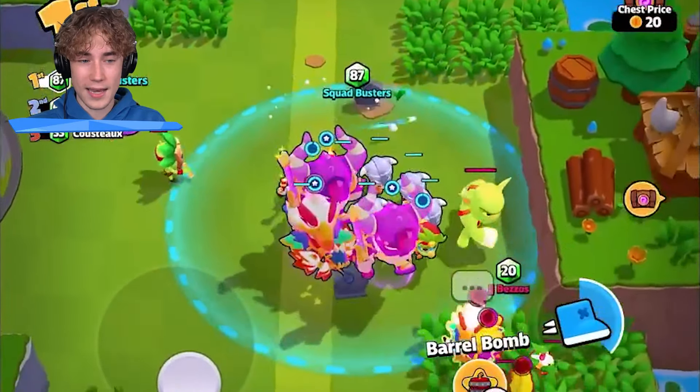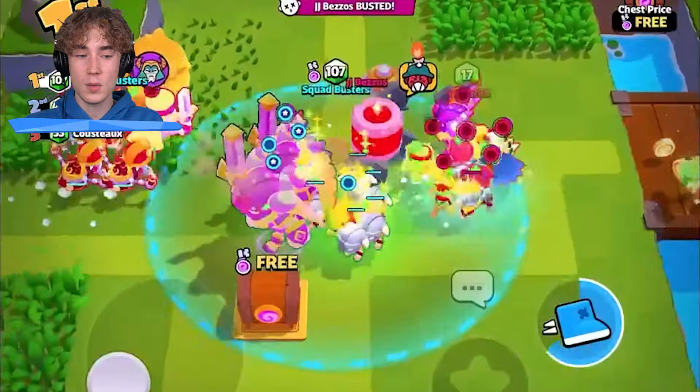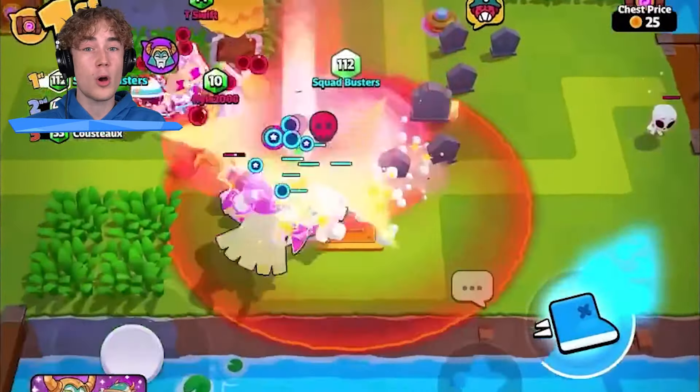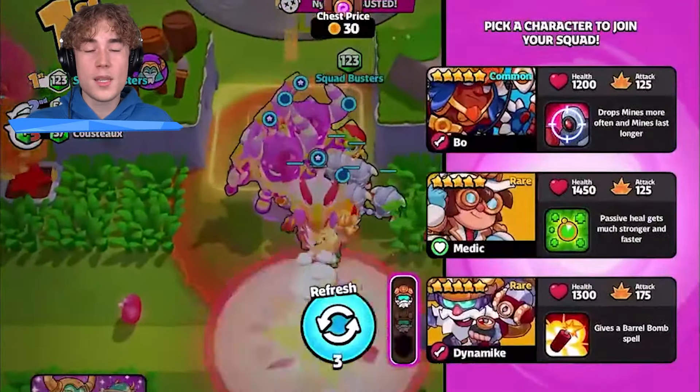When you pick from a lucky find, some characters will now drop more items: a goblin will drop more coins, a chicken will drop more turbo boots, a bandit will drop more gems, a penny will drop more treasure maps, and a character that drops a spell will now drop extra spells.